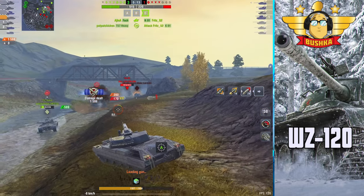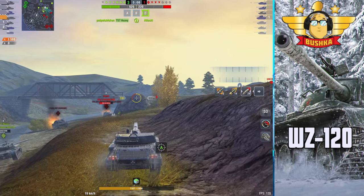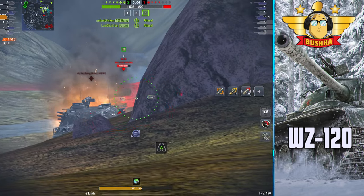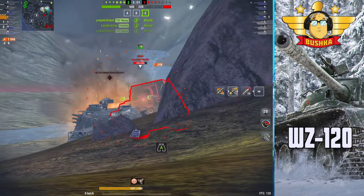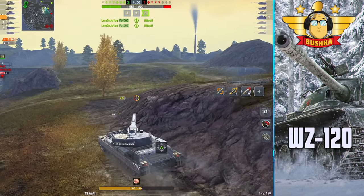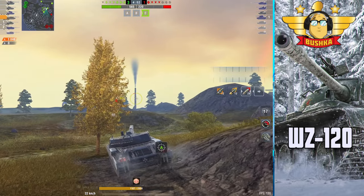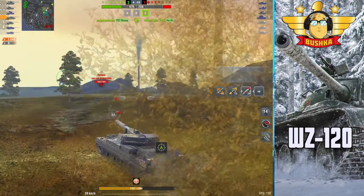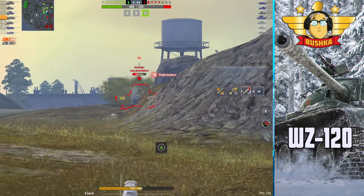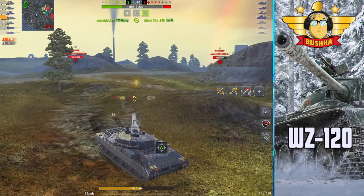Your DPM is obviously not where it's at. Everyone who's played something like a Kranvagn or a Progetto knows that you're looking to burst with this - you're looking to be the giver of burst damage. See how the HEAT goes straight through the upper deck on the Hoeri? It's a genuinely concerning thing if you're running a TD and you run into this, because it will drop 800 damage into you pretty consistently.